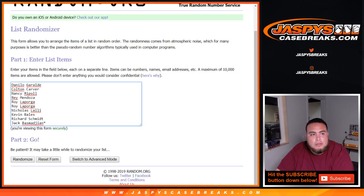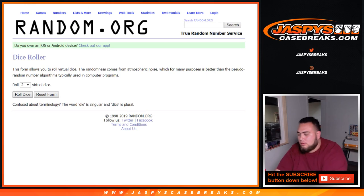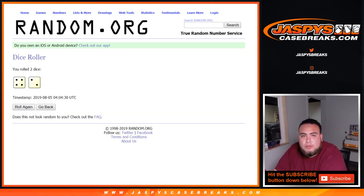Here's the dice roller and the list of customer names. We got Danilo all the way down to Jack, last spot mojo. We got zero through nine. Roll it — we got a four and a two, six times.